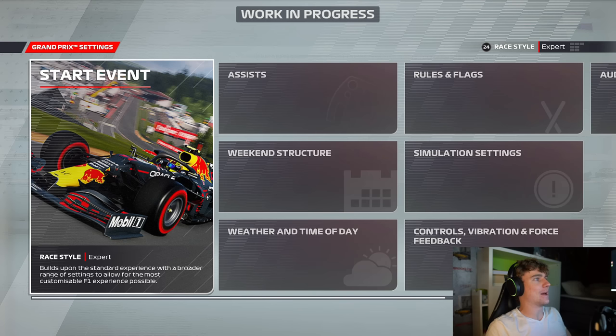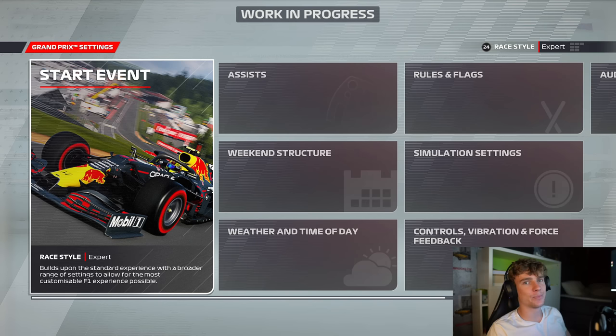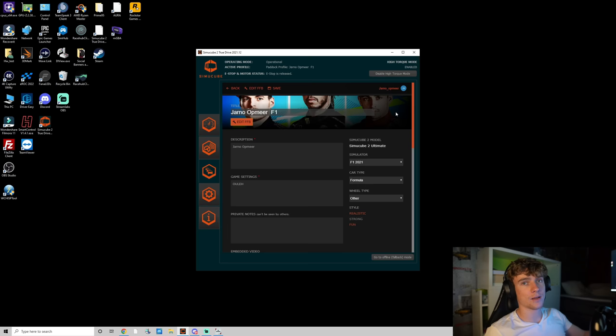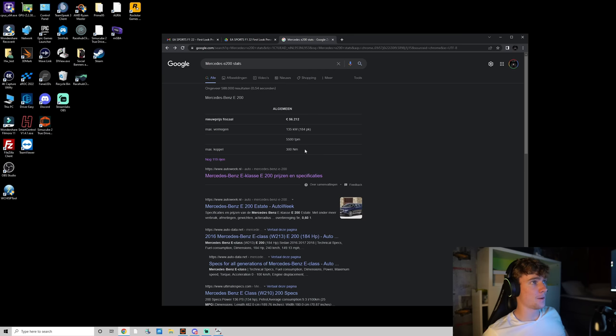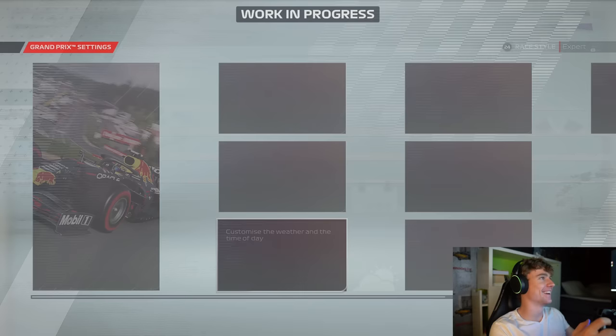Yo yo what is up guys, welcome back to a brand new F1 2022 video. Today we're gonna be doing something that's probably not a very smart idea - we're gonna be doing a 100% force feedback challenge. We're putting 100% force feedback in my semi-q profile which is 31.4 Newton meters of torque. Just for comparison, my car has 300 Newton meters - we're gonna be using 31.4, so over one tenth of that torque.